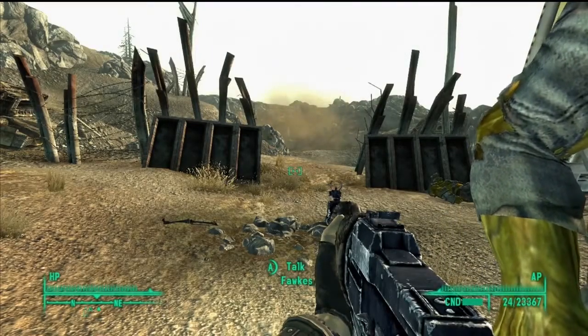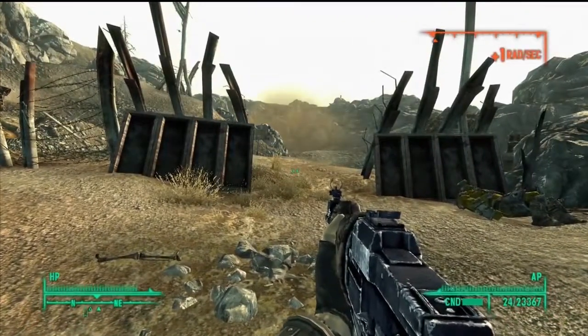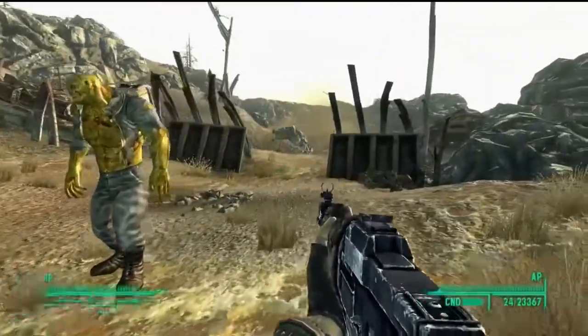Welcome everybody to Coyote Wild Let's Glitch, this is Virgil. Today we're going to be doing a kind of minor glitch in Fallout 3 — basically getting to the entrance of Vault 87.